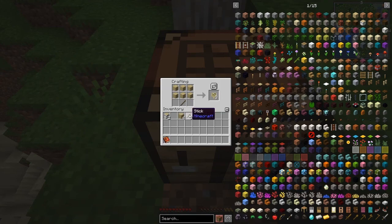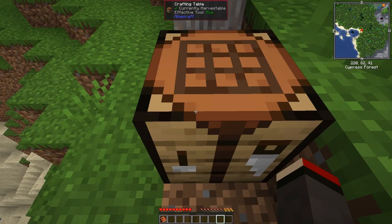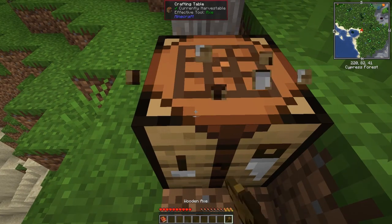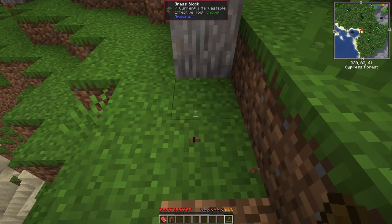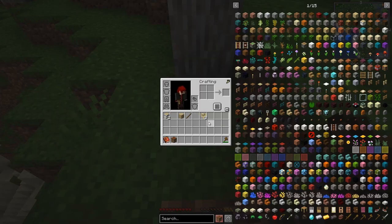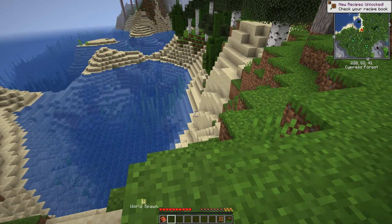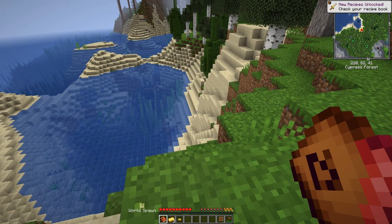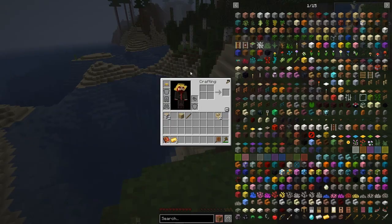We put the crafting table down to make the sign — planks plus a stick makes three signs. Actually, it'd be a good idea to make a wooden axe first. So we craft that, then break the crafting table. We should be able to craft the hot pockets item — and as you saw, there was a crafting station between the two actions. The quest is now complete, so we go to the quest book and claim the rewards: three pieces of gold and a hat. The hat's just decoration.